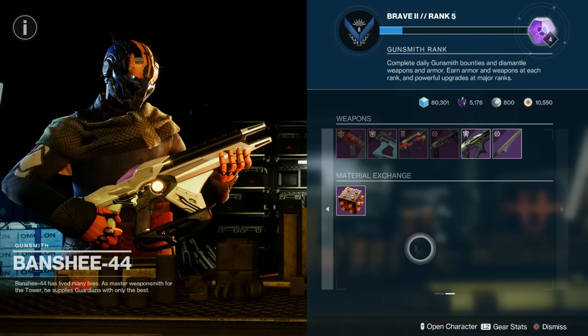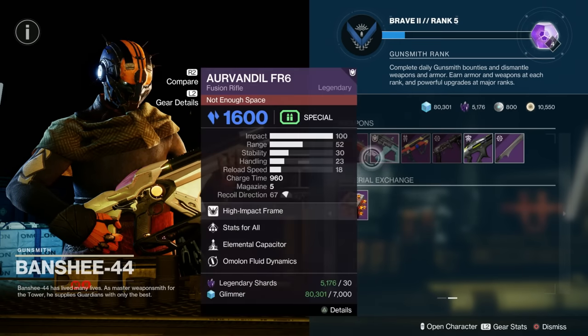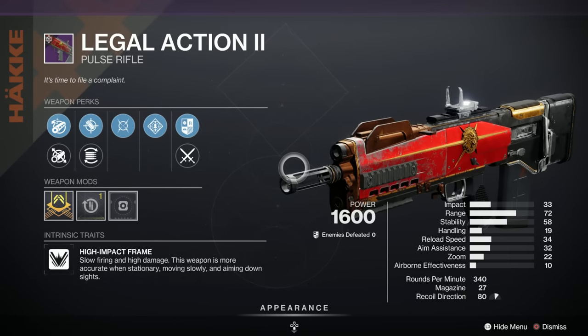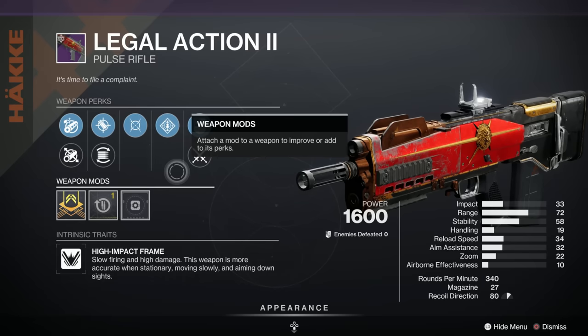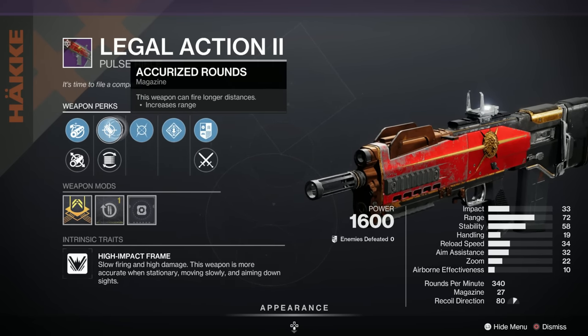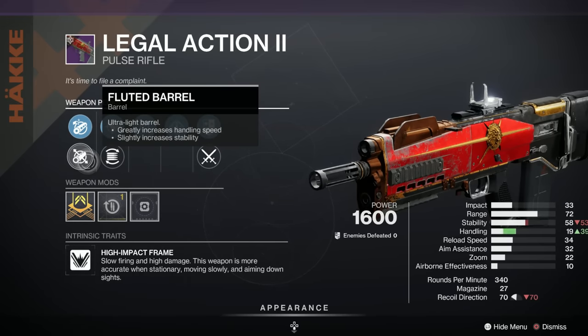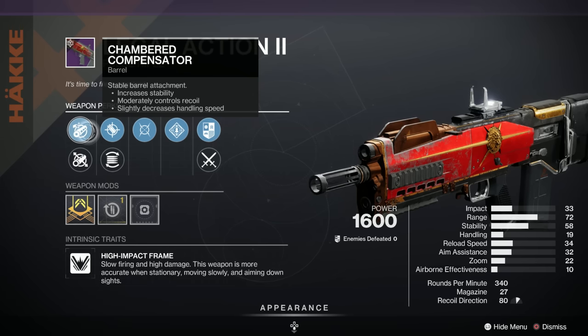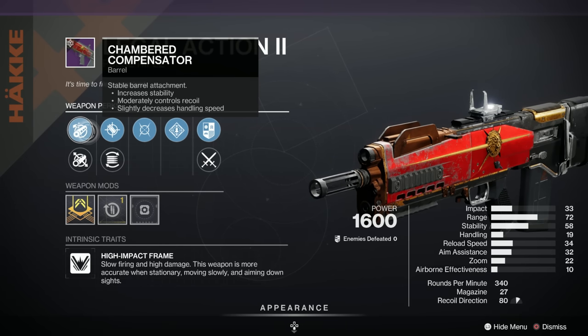I want to have a look at what we've got here because we haven't looked at these earlier in the week. This one's still a corker and it's got a better roll — an A on Light GG. We've got Rampage and Moving Target, Accurized Rounds, Flared Magwell, Fluted Barrel, and Chambered Comp.